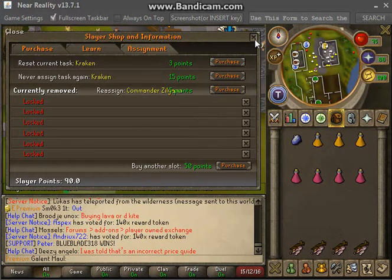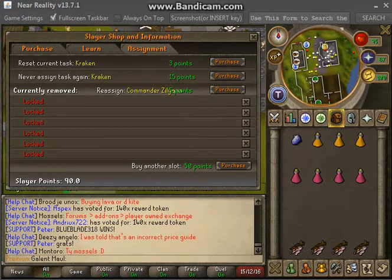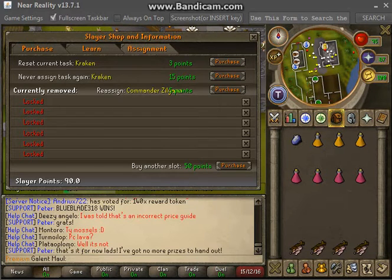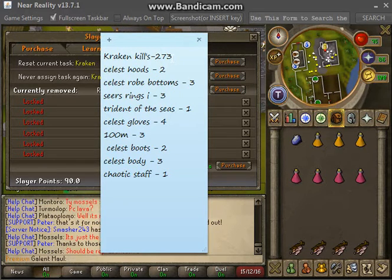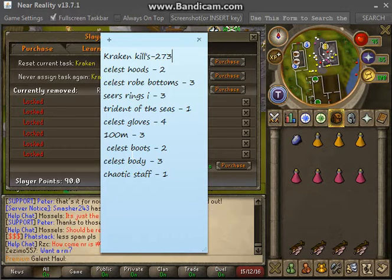But if you do get it as a task, don't skip it — do it, you can get some good loot. At 180 kills I got a trident drop. Let me swoop over my kill log to show all my loots. This is like 273 kills — I stopped keeping track a long time ago and just started using the high scores. As you can see I got almost three celestial sets, one trident of the seas — 300 mil in drops. I got a bunch of zolra teles too but I didn't mark those down since I use them.